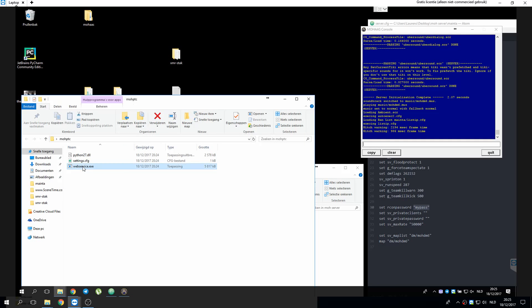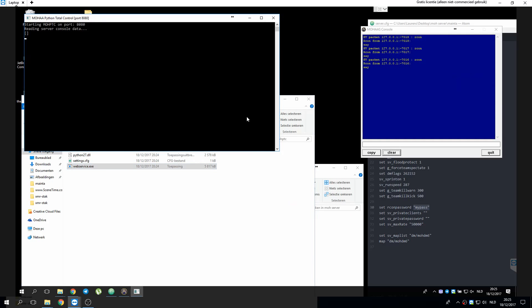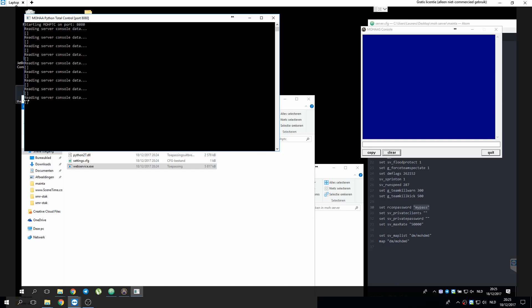When we double-click the web service and execute it, you see it clears the console and reads the console. It's running on port 8080. The empty arrays are actually the kills that are being logged — so no kills right now.